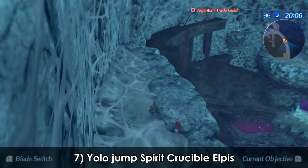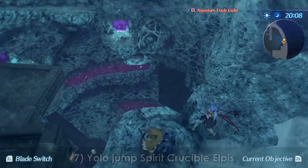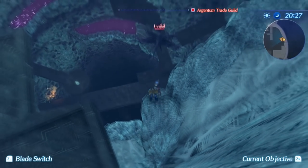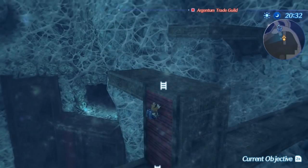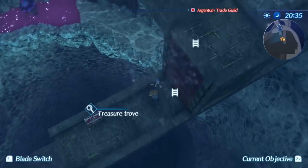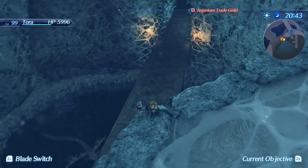Spirit Crucible Alpis can be a huge pain in the butt on the first playthrough, especially this large chasm. You can actually skip the entire section by running off this ledge and landing on the ladder below, before making some final safe jumps to the bottom.